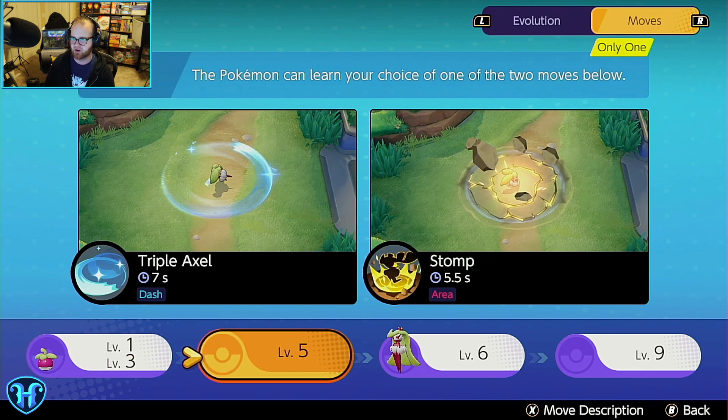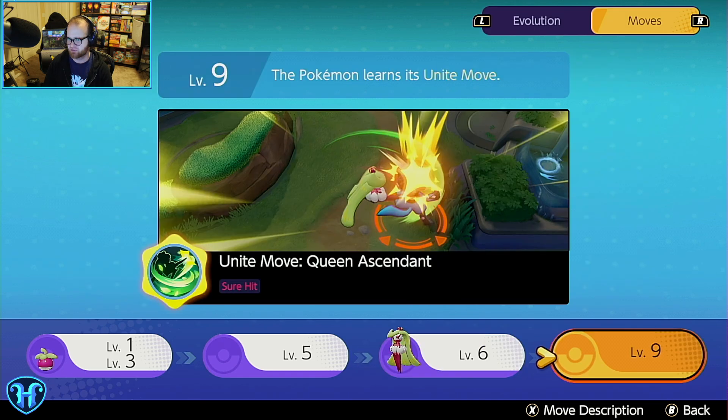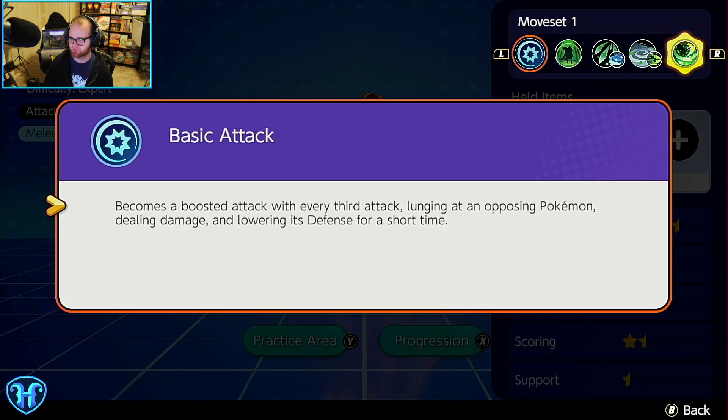At level five, we've got an area of effect in Stomp or Triple Axle, which is another dash. At level six, you not only evolve but also choose between two different dashes with a 10-second or 6.5-second cooldown. Our Unite move looks like a big punch. Let's read the descriptions and then jump into some games.